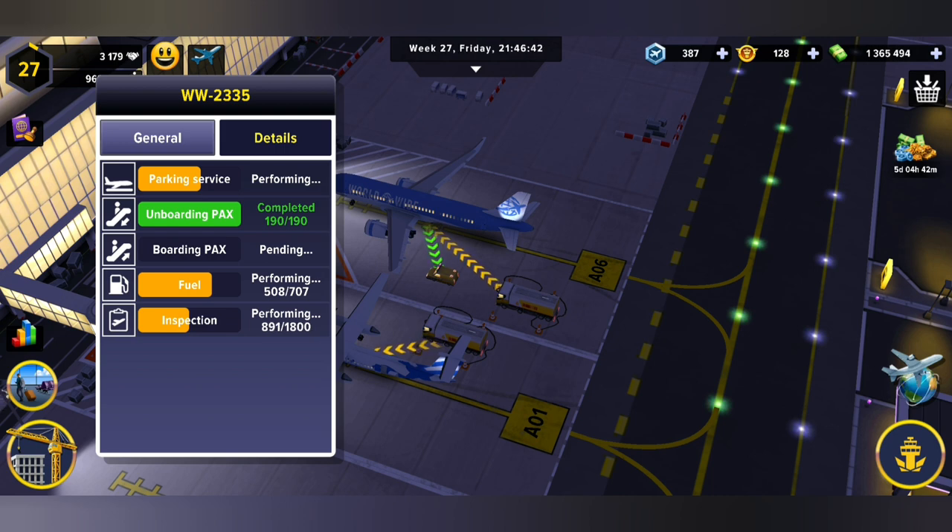Then fuel — my fuel trucks are upgraded to at least 800 liters. We can see here that the fuel is saying 707 liters, which is what's going to fuel this plane. So it's a good idea to continue upgrading those. These are all services that need to be done, and if they fail you're going to get bad ratings.